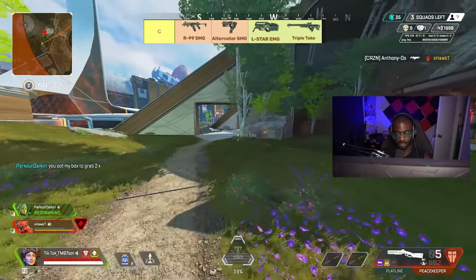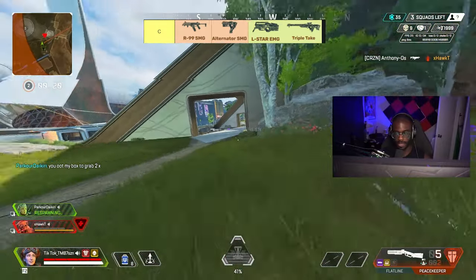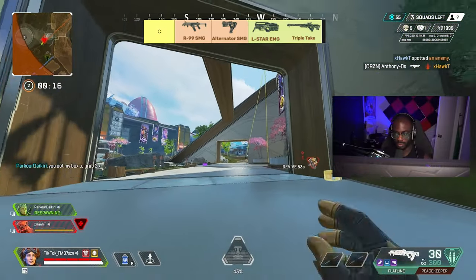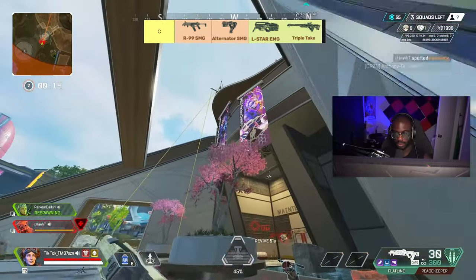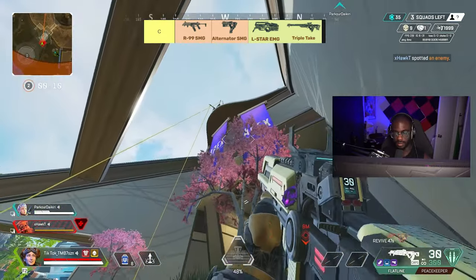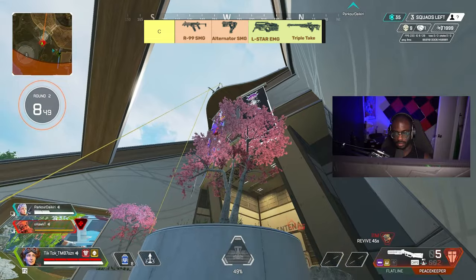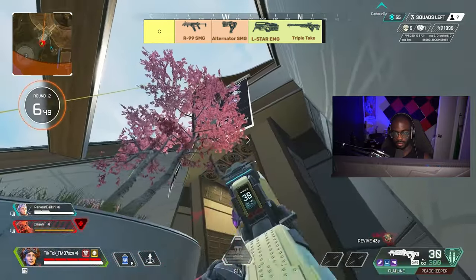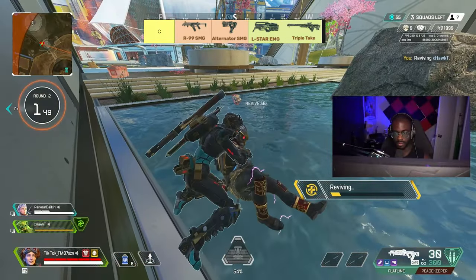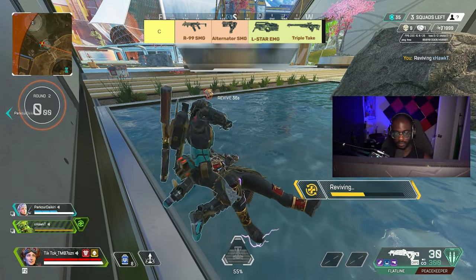The Triple Take was a problem last season — it was just really annoying to go up against. Since the balance changes they've made to it, it really just feels like an incredibly underwhelming gun. It does have its moments where you can use it up close and take advantage of its hipfire, but at long range it just isn't that effective. I would much rather use a rifle or any of the other marksman rifles. Not to mention energy ammo just seems very scarce this season.